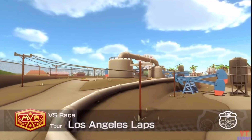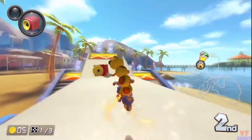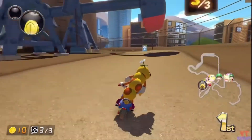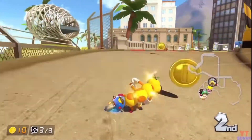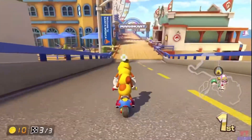At number 7 we have Tour Los Angeles Laps. This is the first city track to be split into proper sections — the first takes you along the beach, the second through Dodger Stadium, and the third through an oil field with split paths. While this is the most varied city track we've had so far, I'm not the biggest fan of how Nintendo handled the layout, though this still gets a high end B tier for me.